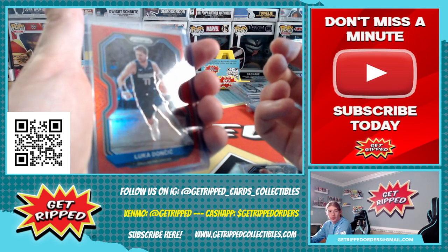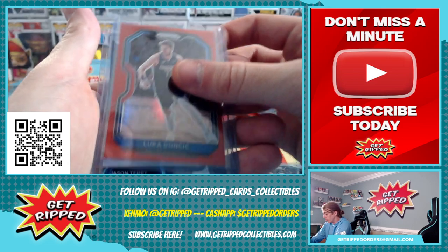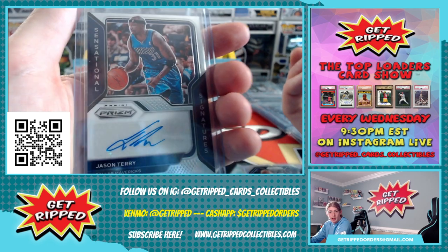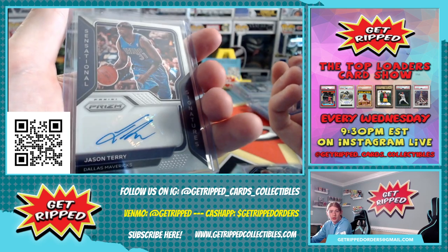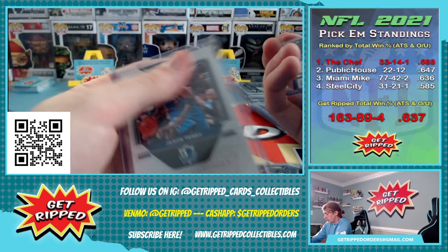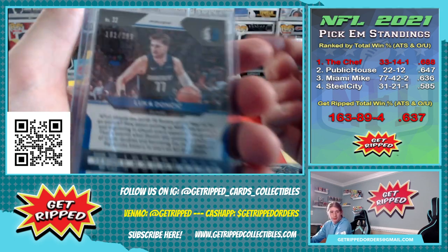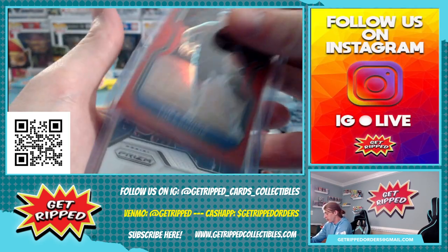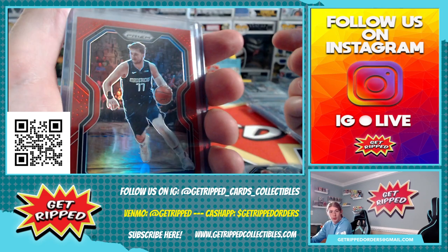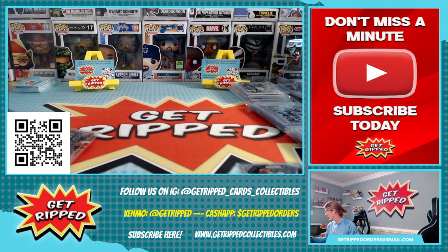We got a Luka Ruby Red Silver, and a Jason Terry auto — it's not on-card, it's on sticker. I always liked Jason Terry, man. I thought he was a dog, especially when he was with the Hawks back in the day. And that Luka is also numbered to 299. That's a pretty sweet card. I'm a big Luka fan — that dude is a monster for how old he is. He's going to be an absolute terror for so many years in the league.